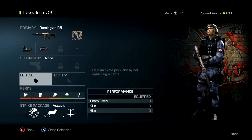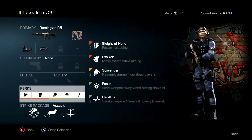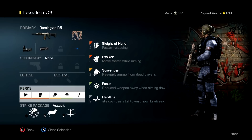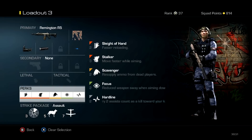He uses no secondary, no nothing, no lethals, no tacticals. And the perk layout — he uses Stalker, Scavenger, Focus, and Hardline. The reason he uses Hardline is because me and him play Objective pretty consistently, so if we're both running Hardline and both running SAT comms, we're both going to get unlimited UAVs because it's not hard to get to.